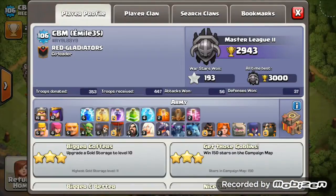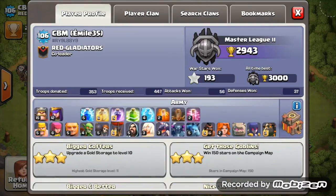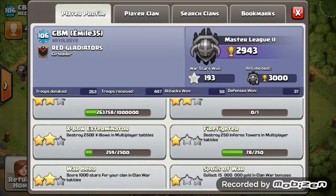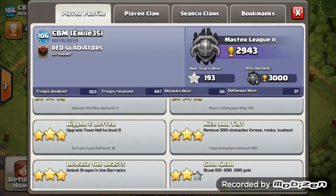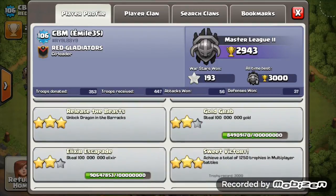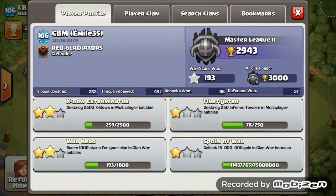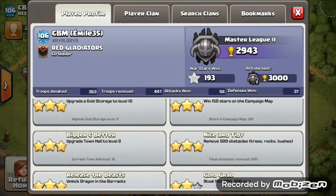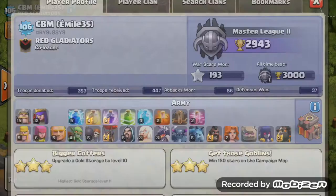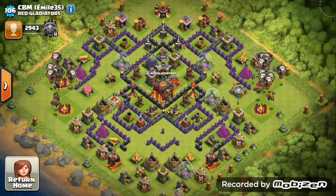Looking at your troops: max lava hounds — brilliant; max balloons; max minions; barbarians are great. Get those wall breakers maxed as well — they'll help a lot when attacking Town Hall 10s. You're in a war clan — Red, level 4 — so get that golem leveled up as they are very vital for wars. Farm a lot more: your primary aim right now should be getting those walls up. Keep up the good work Emily, take my advice and you'll be awesome.